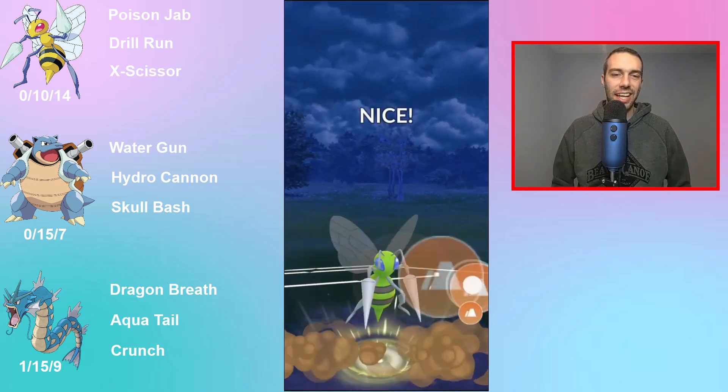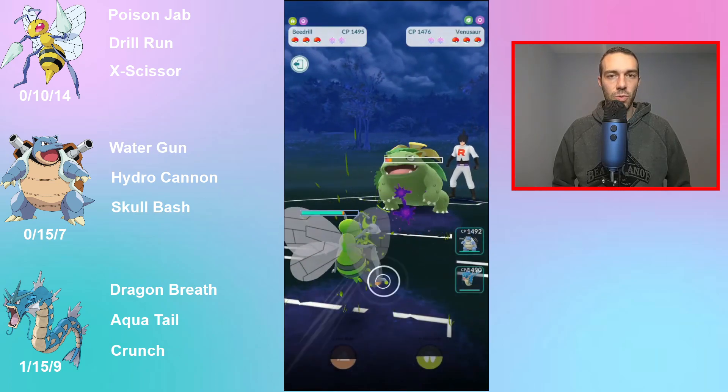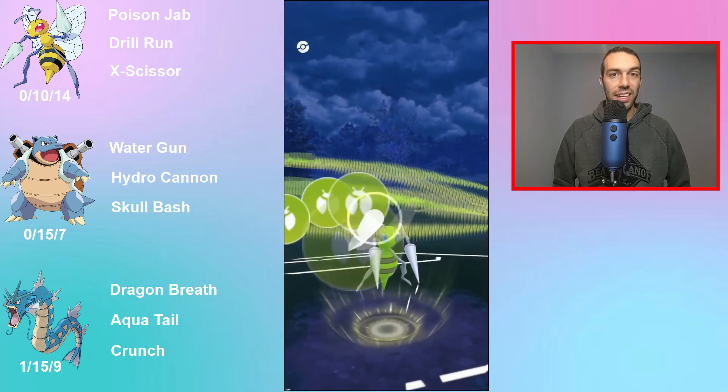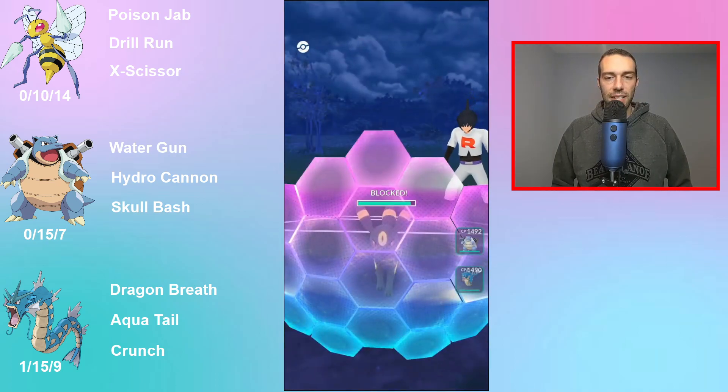Blastoise is tanky and nice to have, but Swampert and Empoleon exist. So there's really no point running a Blastoise unless the other two are banned in a meta or something. That's my analysis of this.